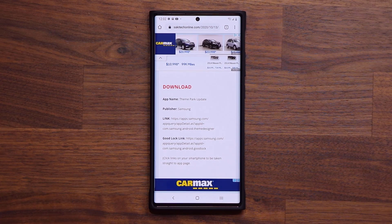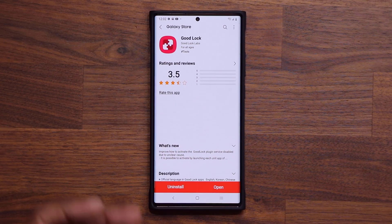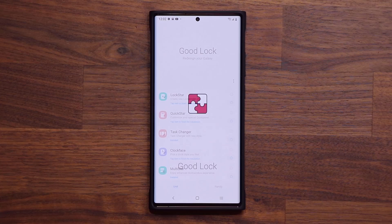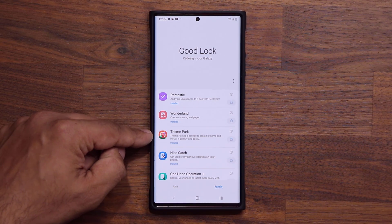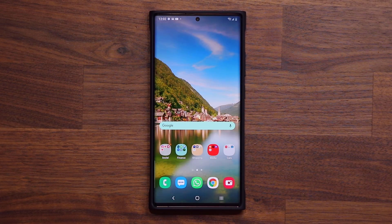Remember, this is part of the GoodLock package. If you don't have GoodLock, click the link to the GoodLock application. When you open it, under Family you'll also see the Theme Park option, so you can go either way. Now let's go back and look at this update that allows you to customize your keyboard to maximum levels.